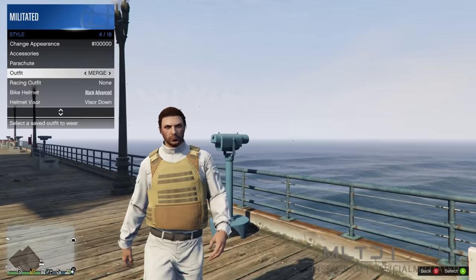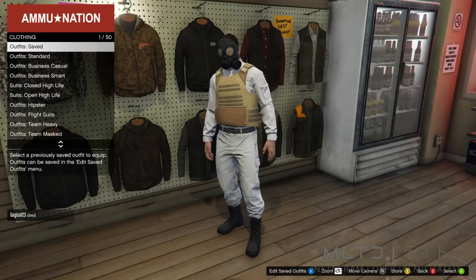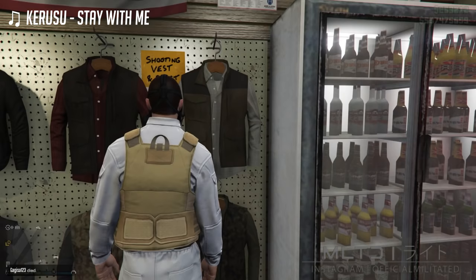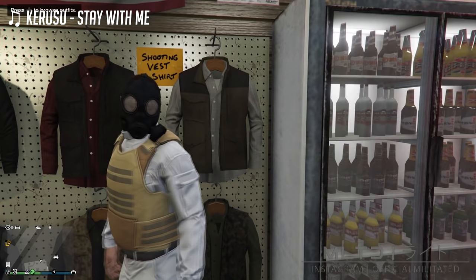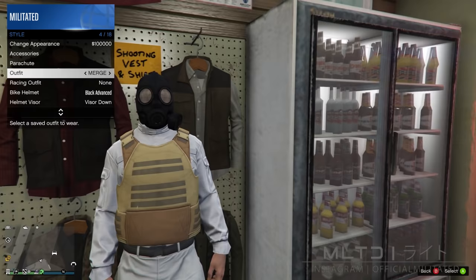Now that we have the chemical mask on the outfit with the plate carrier, we're going to head down to an Ammu-Nation. In the outfit section we're going to save this once again into outfit slot one. After it's been saved we're going to back out and reopen the interaction menu. This time go into style, equip a random saved outfit, and then switch back to the outfit called Merge. If the chemical mask doesn't show up the first time then just equip the outfit again and it should show up.